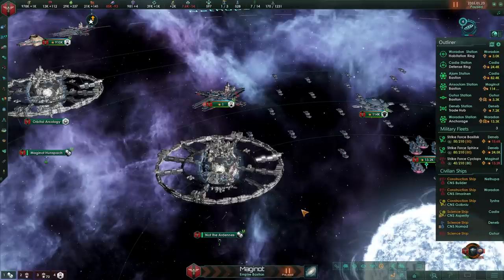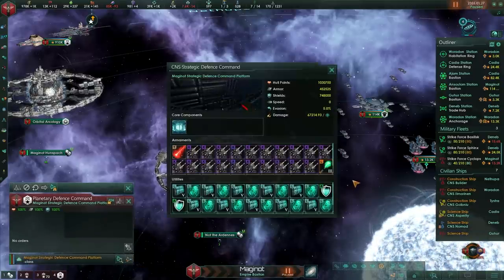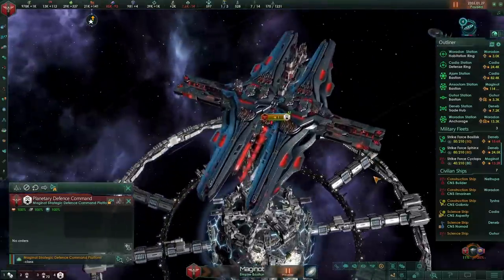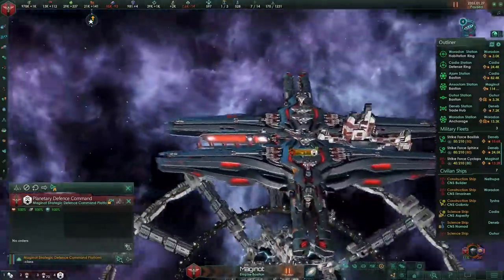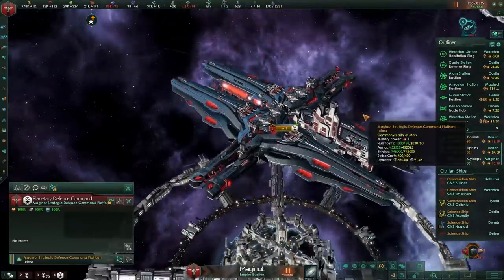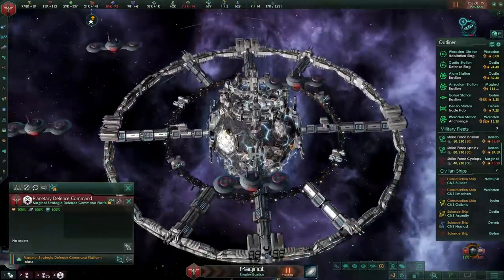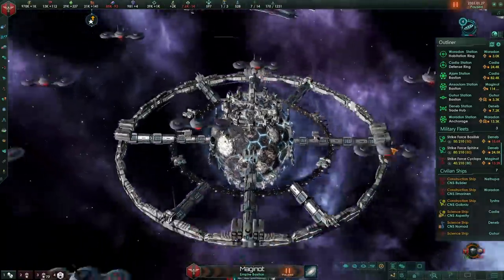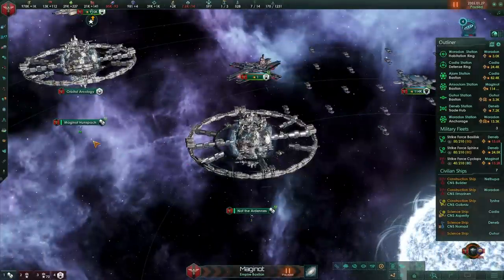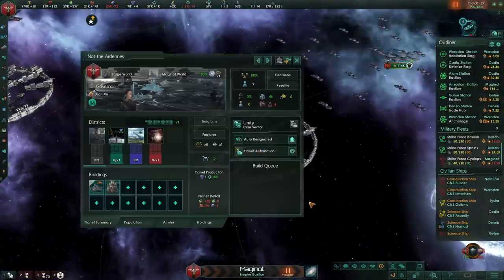The Maginot World by itself is already pretty darn ridiculous, because it has a bunch of rather interesting abilities, such as the Strategic Defense Command building that is basically immediately placed on top of it. It is a bunch of mammalian juggernauts slapped together with a bunch of ion cannons, and also from what I can see a bunch of reptilian stuff, plus a wonderful mishmash of other things. Nordi Ardennes is definitely sitting right next to Maginot Hunsbach and it's probably going to have a good time.